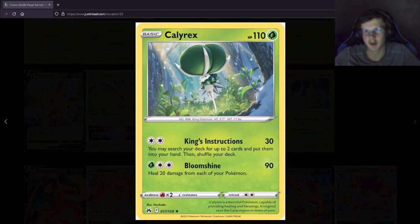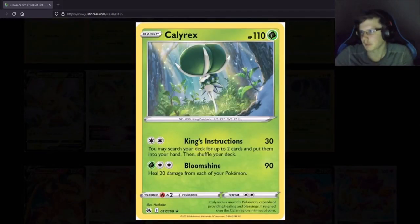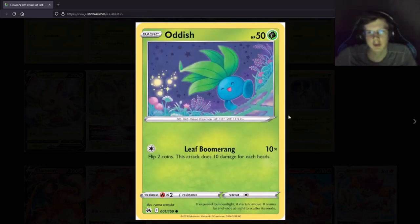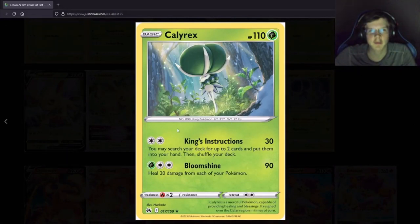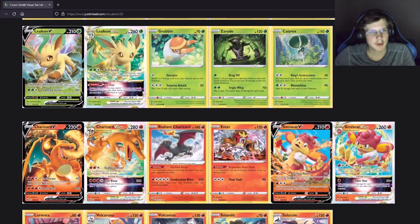A grass Calyrex — what the heck, that makes no sense. Surely this guy's not a grass type, right? Looking it up — oh wait, it can be psychic-grass, I never knew that. What does it do? I think this is like the first normal Calyrex card. Search your deck for two cards and put them in your hand for a double colorless — that's kind of good, plus you do some damage. Not bad.